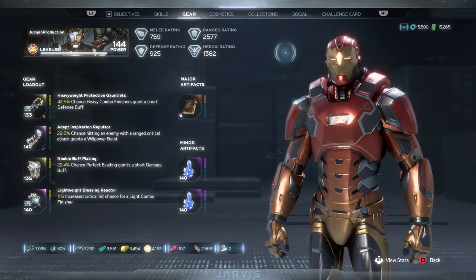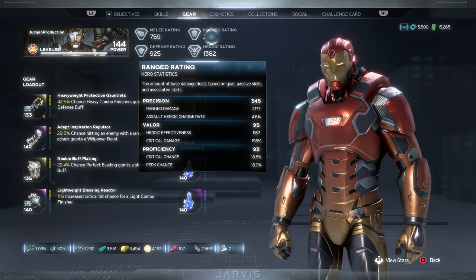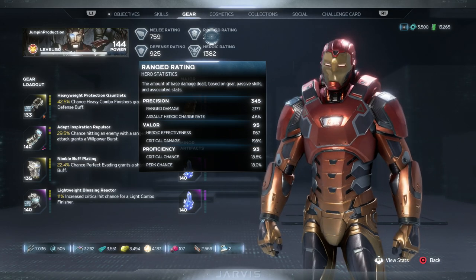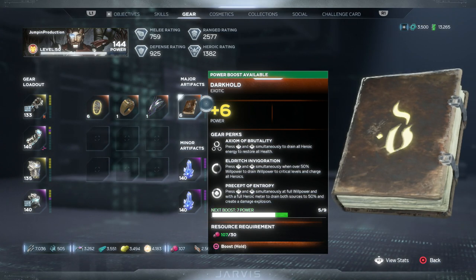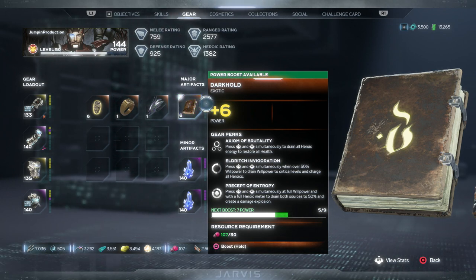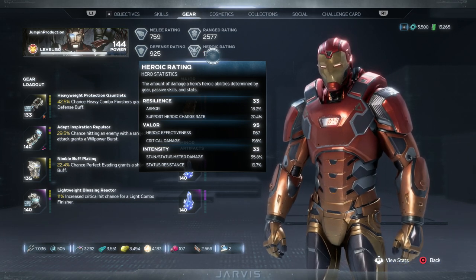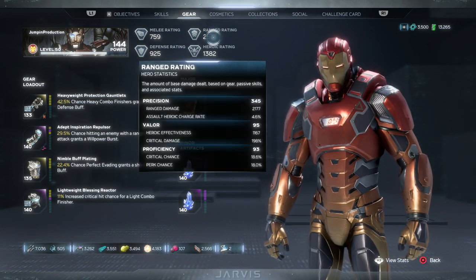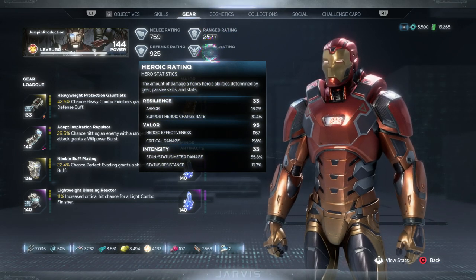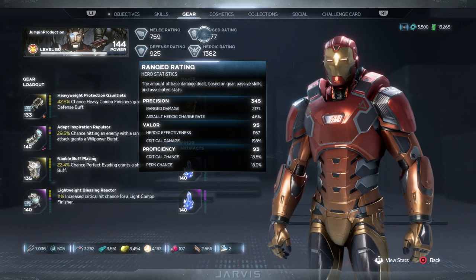When it comes to ratings: this is a ranged build so we want a high range rating. I also have a somewhat high heroic rating — that's mainly because with Valor you get critical damage, which is good. I also spam my powers using Dark Hold, so I want a higher heroic rating because it boosts the damage of my heroics. Depending on the heroic, if it's a melee heroic your melee rating also boosts it. It seems like heroic effectiveness and your range stat will both affect your range heroic ability.